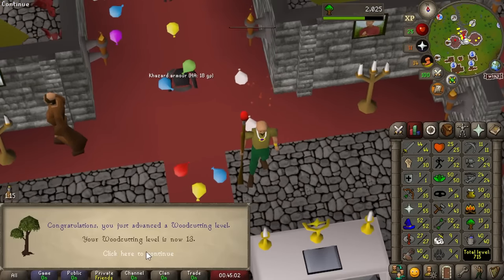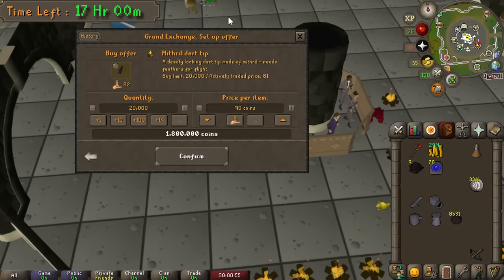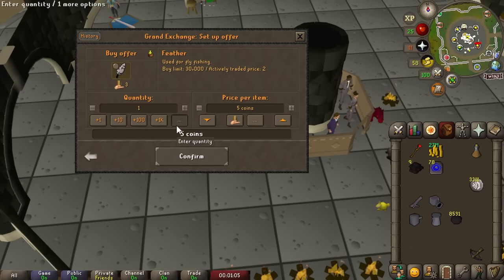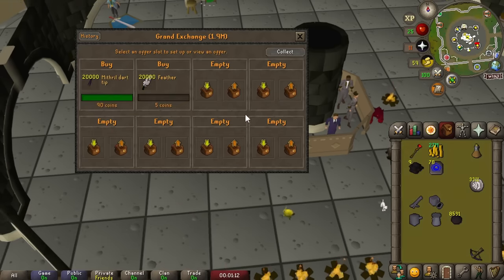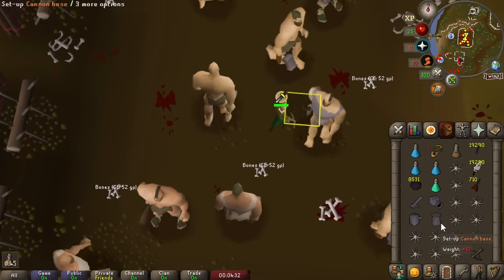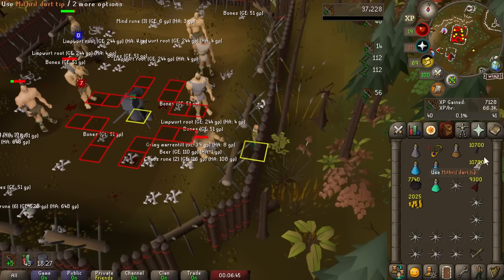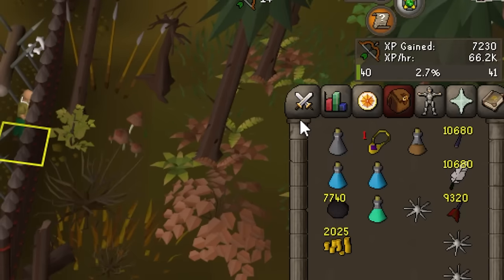We also did Fight Arena quest mainly for the thieving experience — gets us from level 1 to 14 thieving plus an attack level or two. Then Monk's Friend, which is a quicker way to level woodcutting than just chopping normal logs — gets us from level 1 to 13 woodcutting just like that. We're already up to over 700 total level. We're going to invest into 20,000 mithril darts — about 2 mil — since it's essentially a zero-time method and worth the investment.